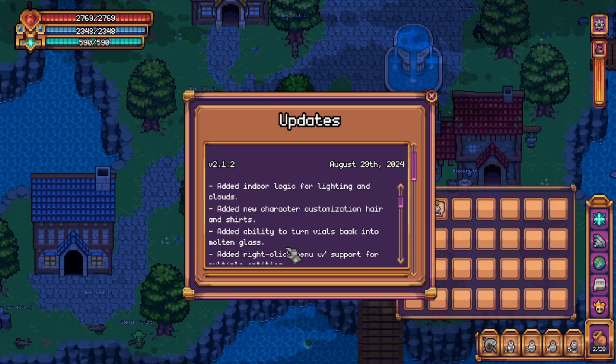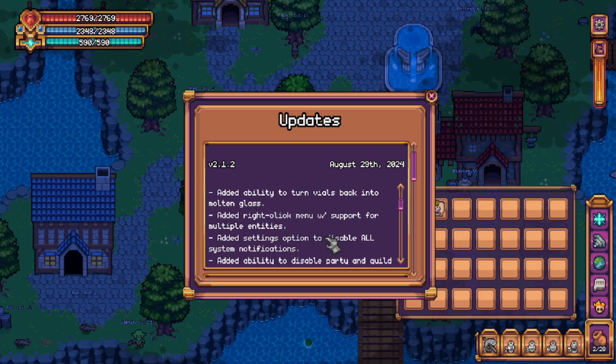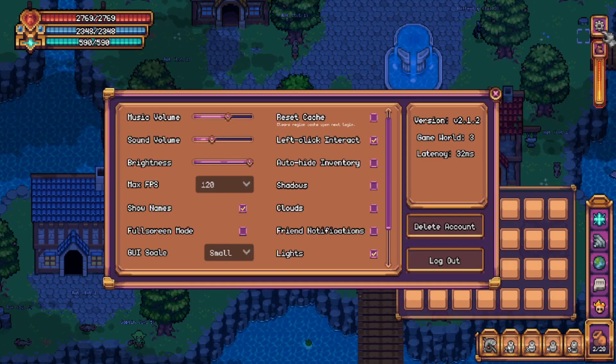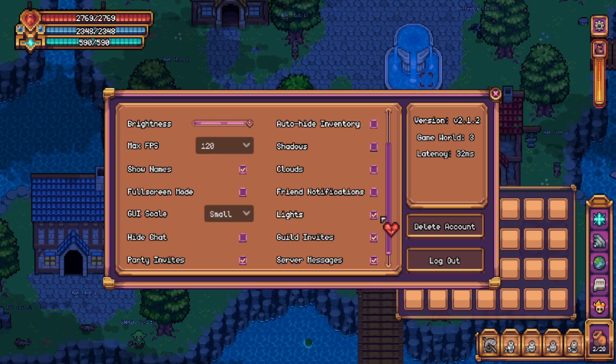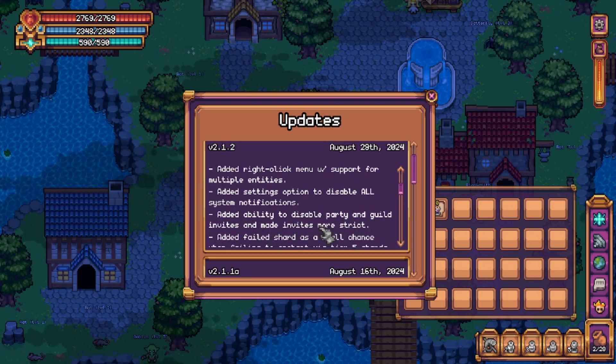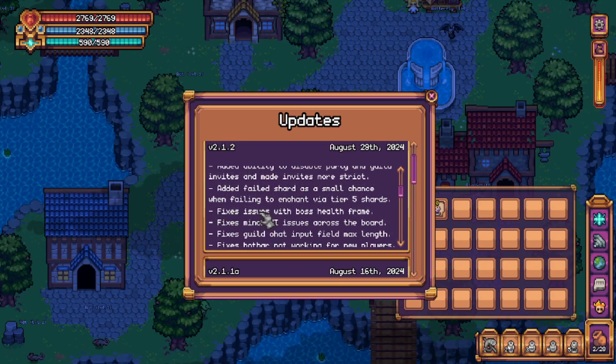Added the ability to turn vials back into molten glass — very helpful. Added right-click menu with support for multiple entities; this will make it a lot easier to select something in a big stack. Added settings option to disable all system notifications — if you like a clean chat box, this option may be for you. Added ability to disable party and guild invites and made invites more strict. Added failed shard as a small chance when failing to enchant via tier 5 shards — this will be a tiny relief when failing enchants.